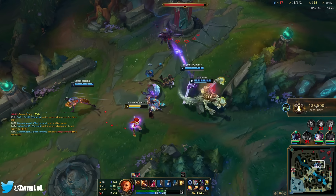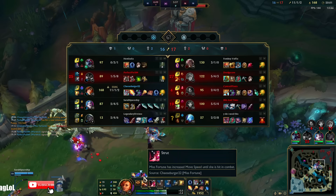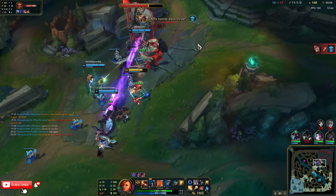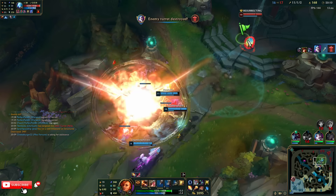She didn't get hit by my E but she's now burning. She went up in the air like four times there. We can give Set top and just take an inhib if he wants to keep splitting. I'm sure we could take on Akali — I don't think her ult's up. She's dead — get her!